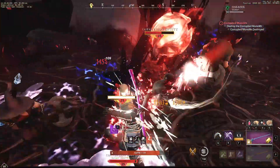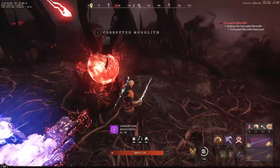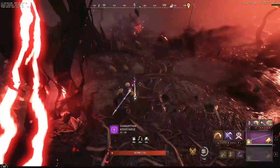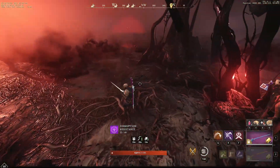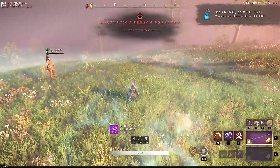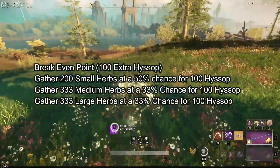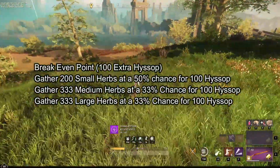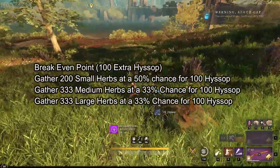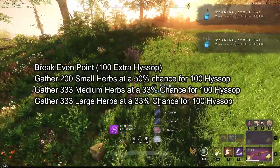You have to consider that strong proficiency boosters giving 10% yield cost around 20 coin. Hyssop is valued at 0.20 coin each. Thus, in order to break even, you have to gather 100 more hyssop with a strong proficiency booster than without one. That means you need to gather 200 small herbs at a 50% chance for plus 1 hyssop in order to get 100 extra, or gather 333 medium for 100, or 333 large.